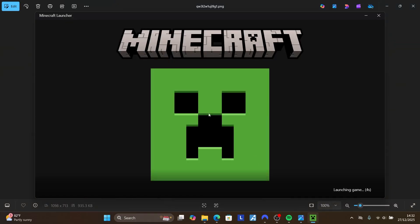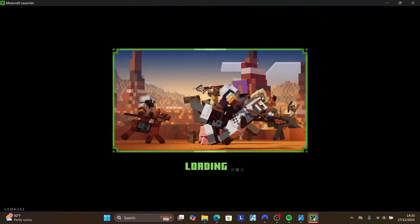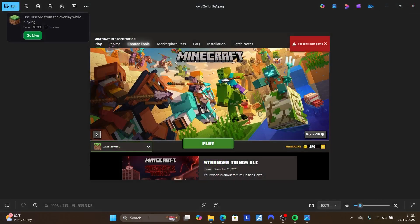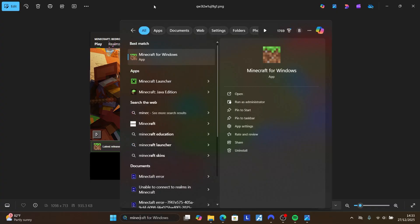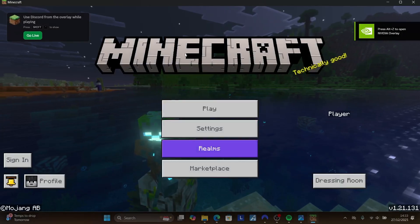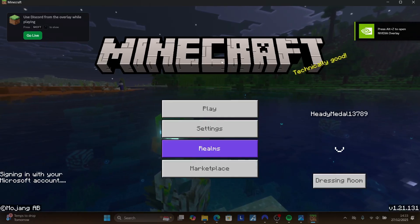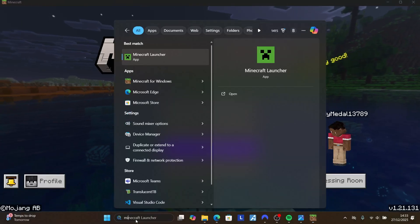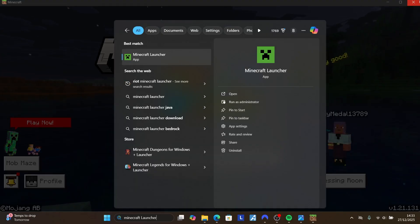Close the Minecraft Launcher, then search for 'Minecraft' and click 'Minecraft for Windows'. After launching Minecraft for Windows, you'll be able to play the game without any issues. Don't use the Minecraft Launcher — just search for and open Minecraft for Windows directly.